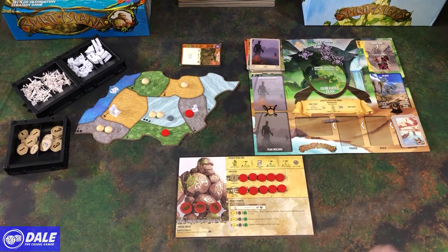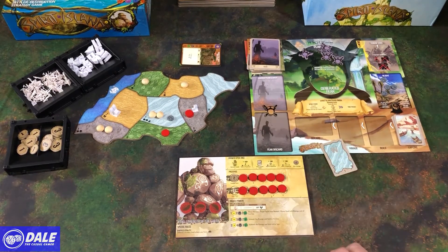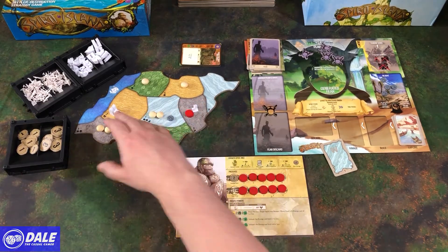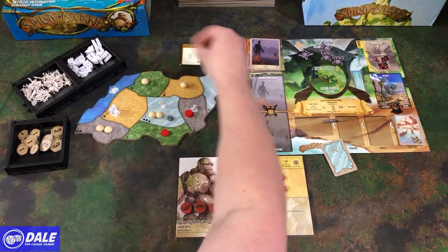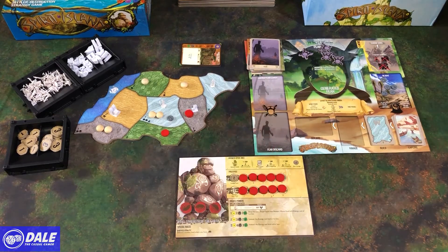The last part of setup is we need to explore one time to put some more invaders on the board. So in the wetlands, any place that either has a town or city, or is adjacent to a town or city with that land type, is going to get some explorers. And that will move in to be the build spot for the next round. So we are now set up.